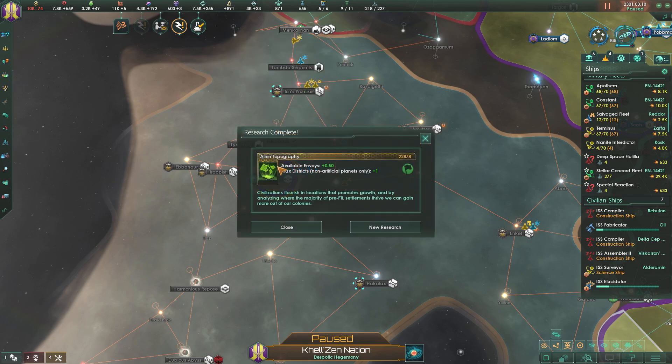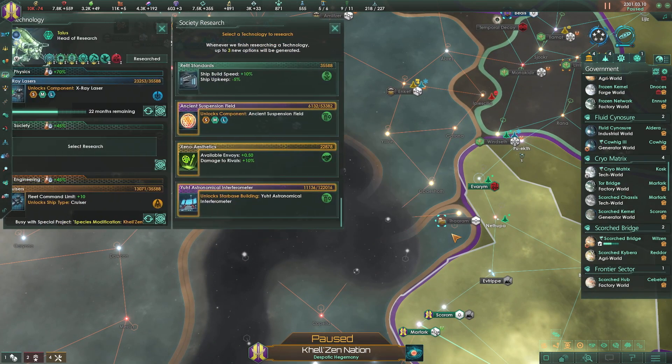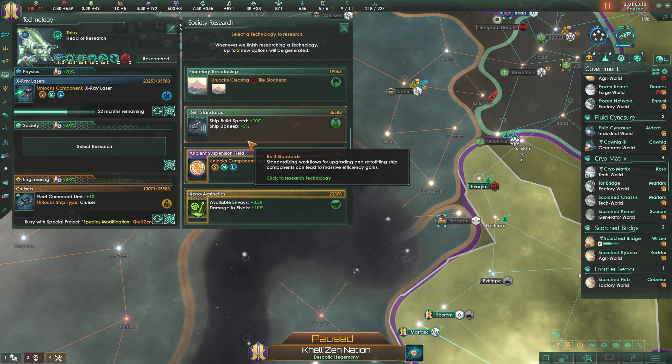We got new technology - that would be another half an available envoy, so we got a full envoy now. And max districts on non-artificial planets only - that is excellent. We're going to pause for a second and see what we got here.